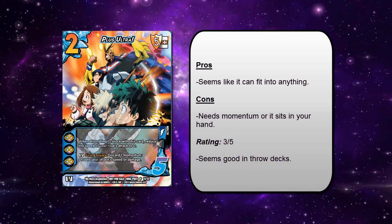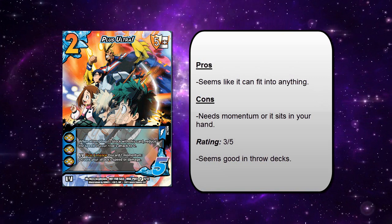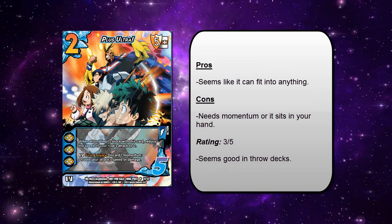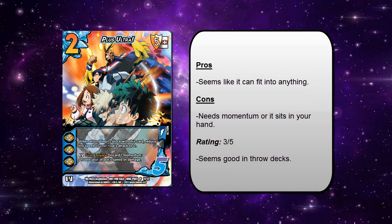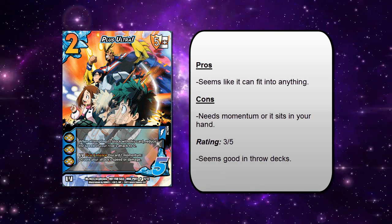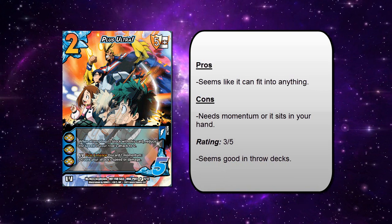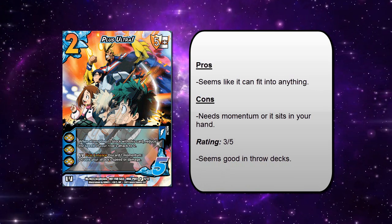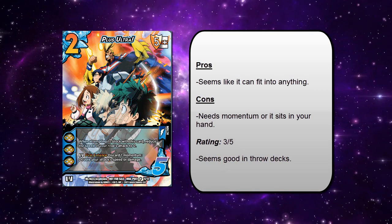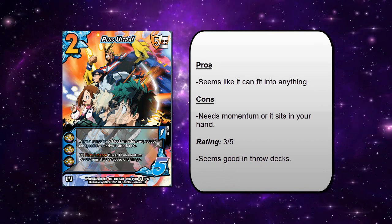The action card for the Plus Ultra pack is Plus Ultra. It's a two difficulty action with a plus five block and a five check. It has a static: when attempting to block with this card you reduce the attack speed to zero. So you'd be blocking on a five plus whatever your progressive difficulty is, which is really cool against really fast attacks — like Reciprocal Burst, or if you're playing E to two and you make your opponent's attacks faster, you can use this to block on a five, six, or seven depending on how many blocks you have in your card pool. Its bottom enhance is first enhance for My Hero Academia only: discard one momentum, double your attack's speed or damage. That's a really good enhance.